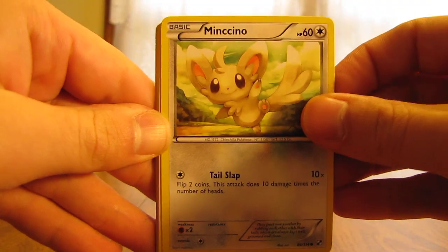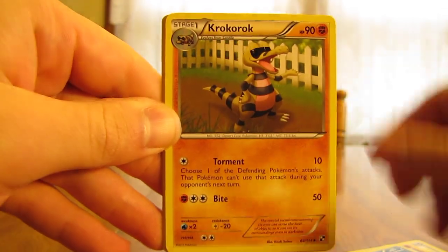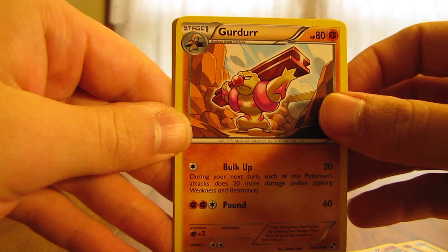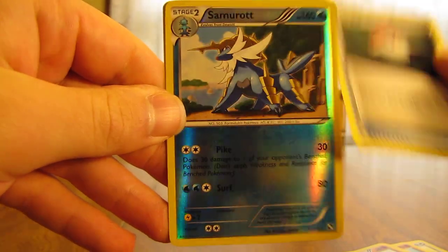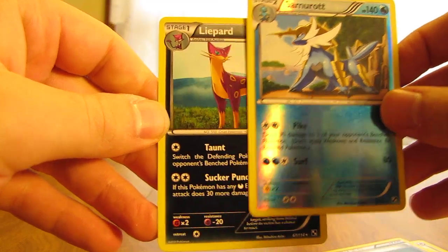This one is a Black and White pack. You have Minccino, Timburr, Purrloin, Zorua, Krokorok, Gurdurr, Poké Ball, a nice Samurott reverse, and then a Liepard.